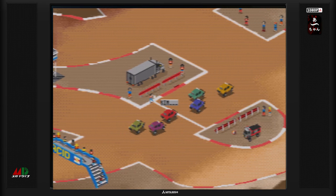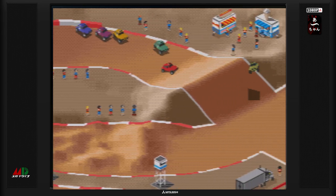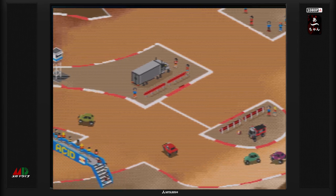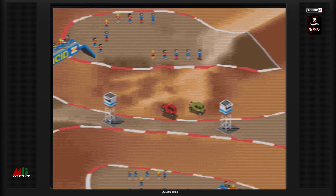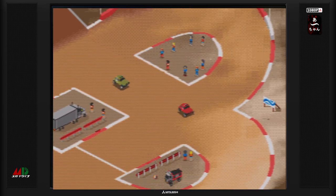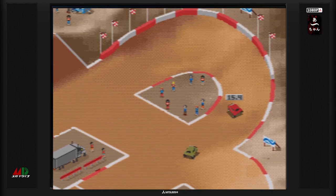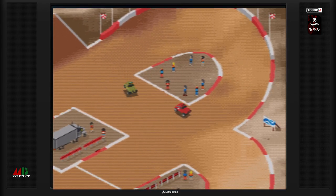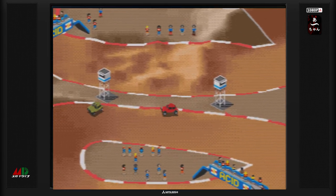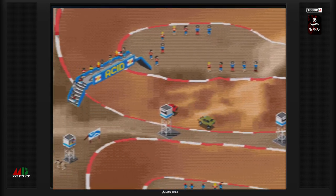Je voudrais vous montrer un peu le troisième circuit. C'est parti. On prend bien l'intérieur. Une fois qu'on connaît les circuits, ça commence à être un peu mieux. Le circuit d'avant était vraiment difficile. Alors il faut faire attention quand on saute, parce qu'en fait on peut tourner quand on est en l'air, et du coup on peut mal retomber. On s'est croisé, j'ai perdu du temps. Quand on saute, on peut bouger, c'est un peu ce que l'IA vient de faire. J'ai perdu énormément de temps en étant du mauvais côté.